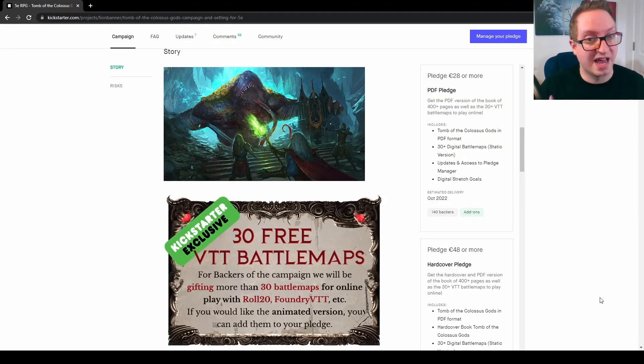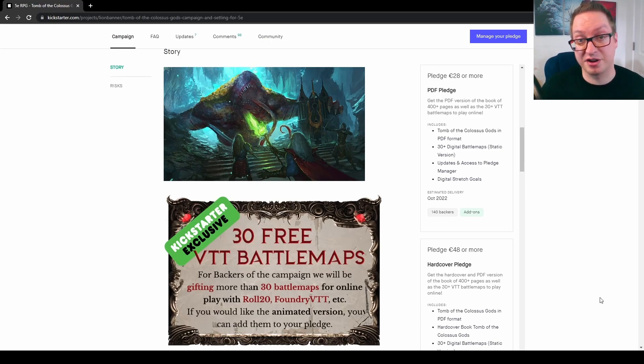You know that I'm a fan of good art and I love seeing it on the campaign page — you will definitely see that on this one. Tomb of the Colossus Gods is a dark epic fantasy campaign and setting designed for 5th edition of the world's greatest role-playing game. It features a hardcover book of 400-plus pages with a sizable illustration of high quality art and content. Also included are animated and static battle maps, monster miniatures, weapons, spell cards, and more. Join an epic quest and battle against gargantuan monsters summoned by the mage Colostromo, who with the aid of arcane magic seeks to awaken the chaos gods who delve deep below the ageless city. The campaign will take heroes from levels 1 to 10 and beyond.